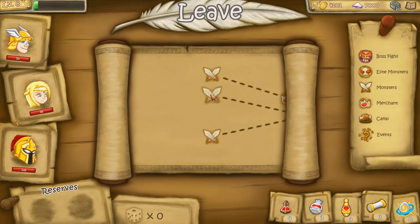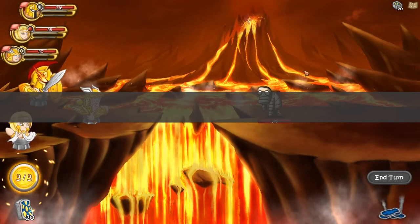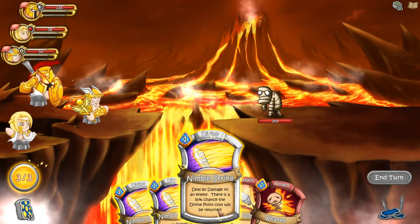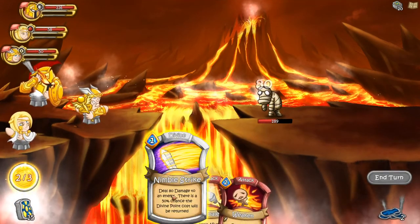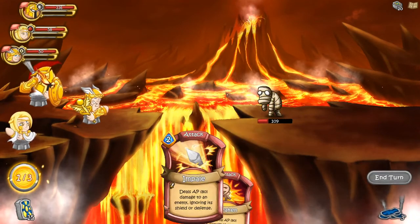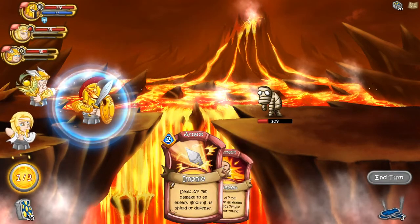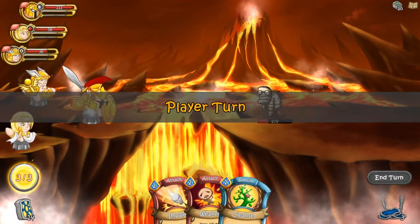Looking at the map — we've got deal 80 damage to an enemy with a 50% chance the divine points cost will be returned. Let's do it — and again. This time we get the points back. But now we can't do anything else, so let's move Aries forward. They do get an opportunity attack, which is unfortunate, but it's all right. He gets that shield which is good.